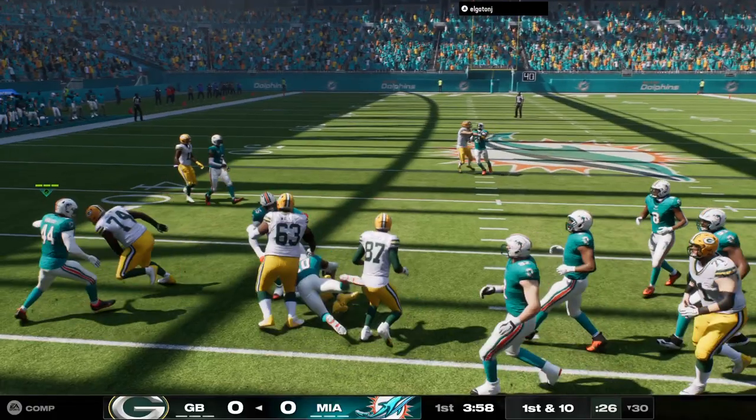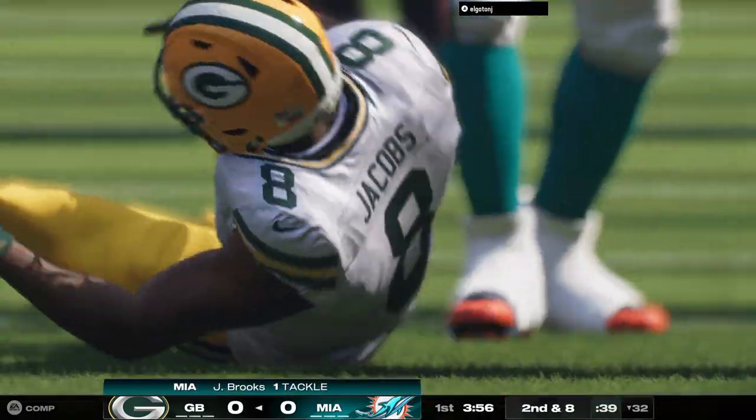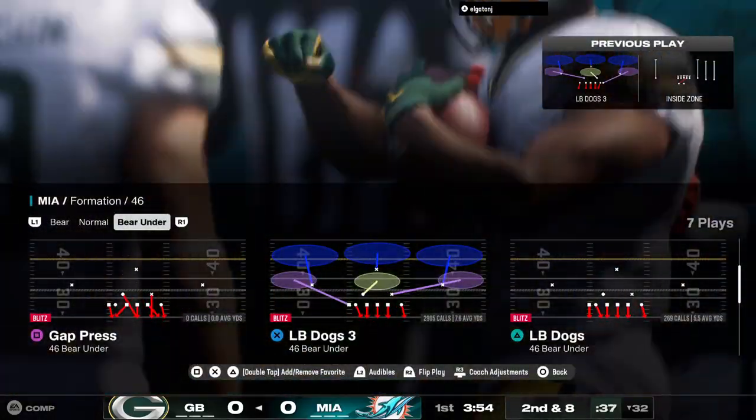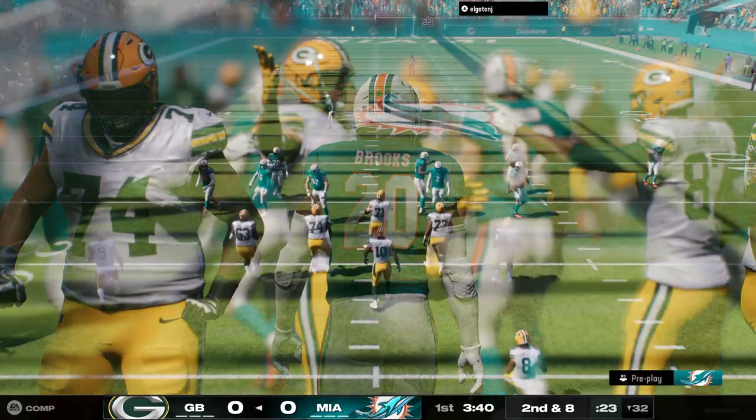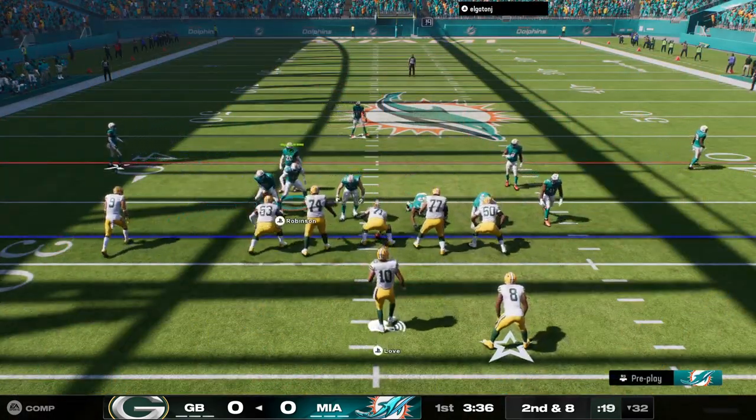The first carry of the game for Josh Jacobs. A play is made on defense by Jordan Brooks. Look him up on second down and eight.